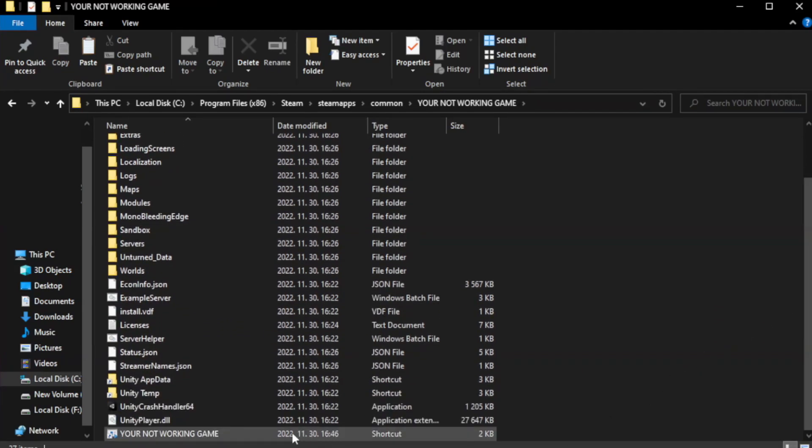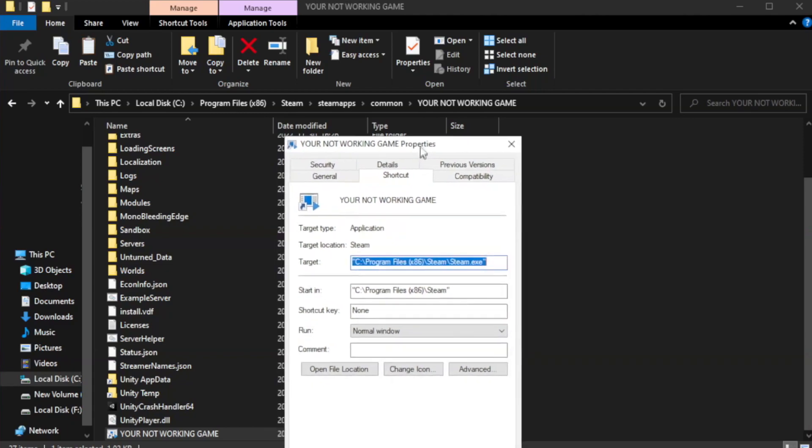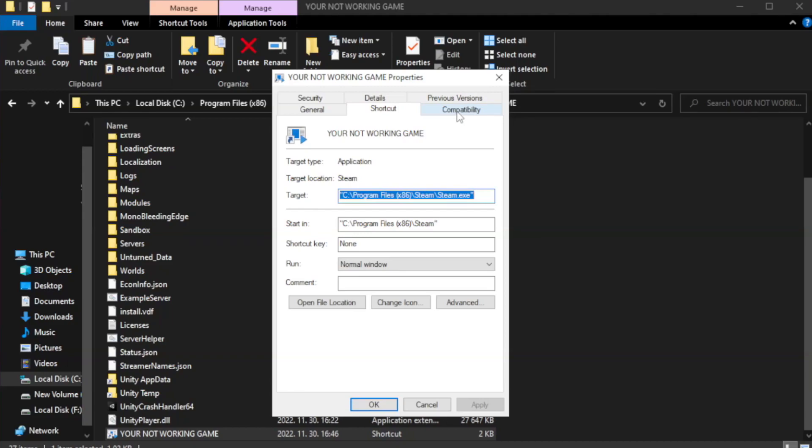Right-click your not-working game application and click Properties. Click Compatibility. Check Run This Program in Compatibility Mode and try Windows 7 and Windows 8. Check Disable Full Screen Optimizations and Check Run This Program as an Administrator. Click Apply and OK.